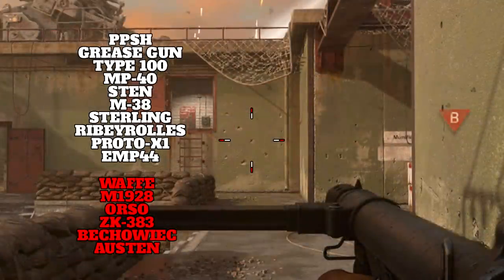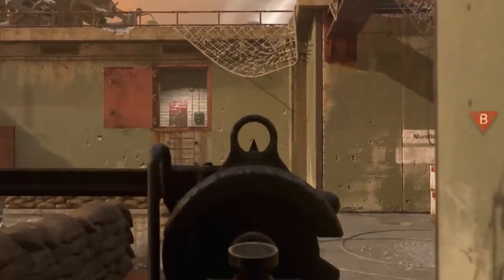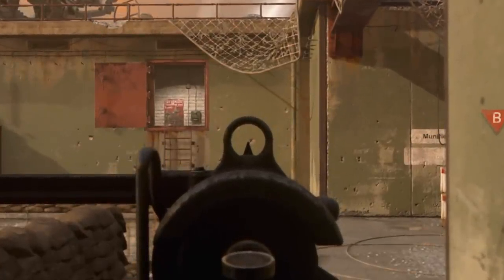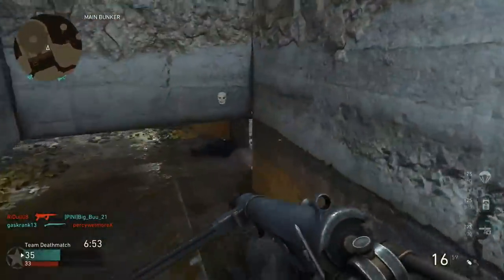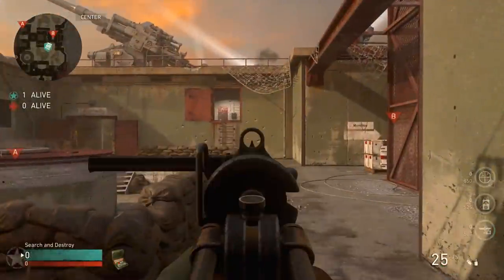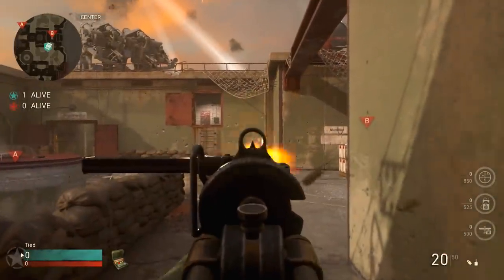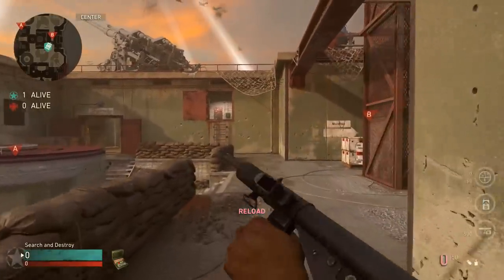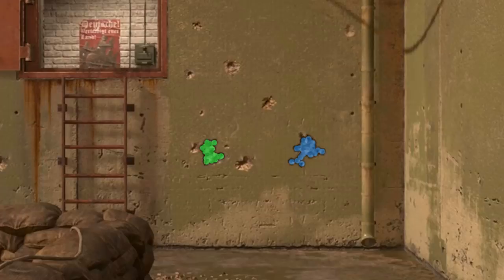Getting into hipfire, the Austen falls in the slightly worse category for SMG hipfire spread, but only slightly and it is still very viable. The idle sway is pretty standard for SMGs — there's definitely some noticeable idle sway, which means hitting really precise shots at longer ranges won't be too easy. That said, this gun is very viable at mid to somewhat longer ranges because it has incredible recoil properties — very little recoil and extremely accurate for an SMG, which is a deadly combination.